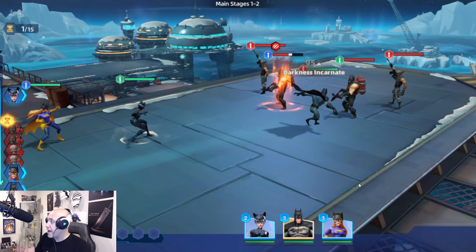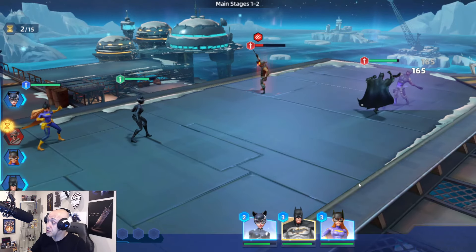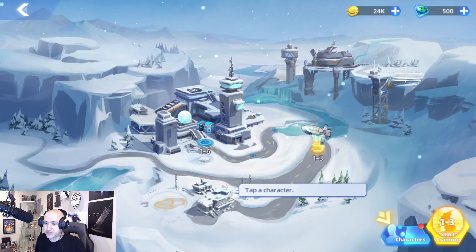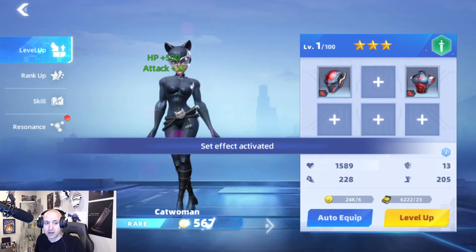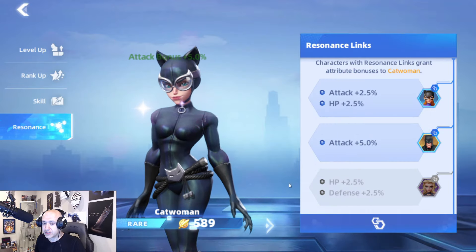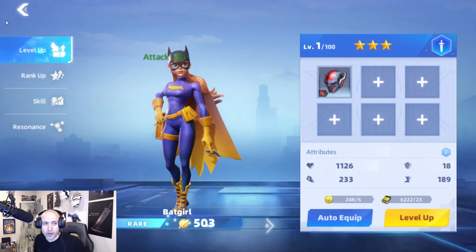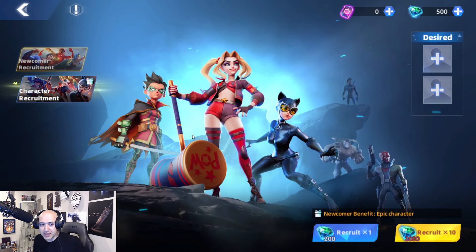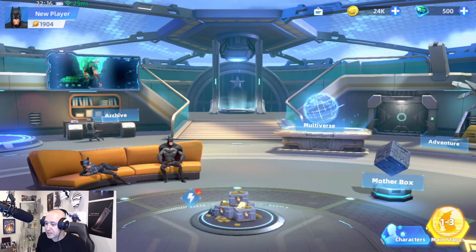As you explore the game more, they give you more character types. There are attack-class characters (indicated by the sword icon), and eventually you'll unlock tanks, supports, and hybrid classes. In the summon section there are pities — I believe the pity is 60. Let me fast forward to double-check. Going back to the pity system: this particular banner gives you an instant epic character on your first summon, and after that I believe it's 60. The resonance system is visible here too — having Batman, Batgirl, and Catwoman together gives extra stats.